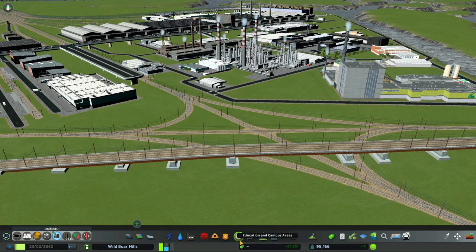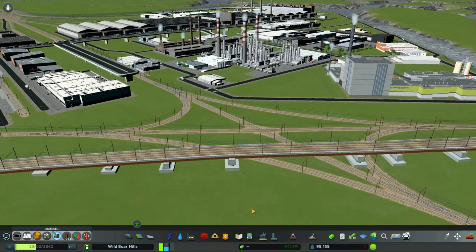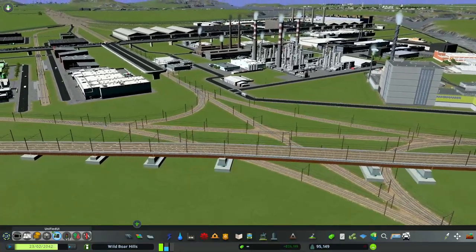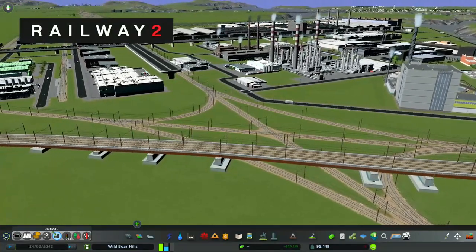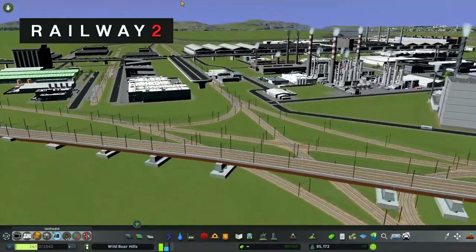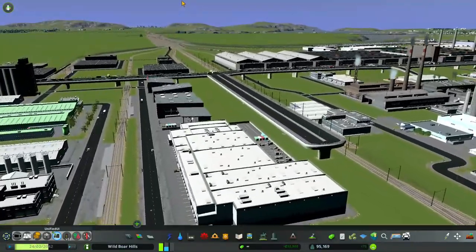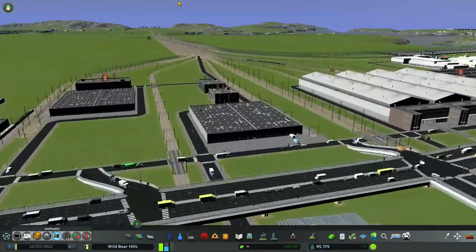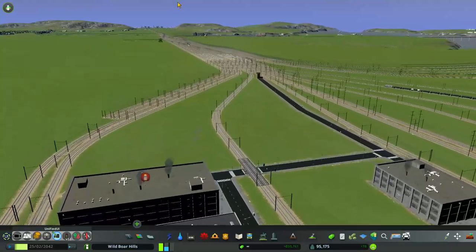Welcome to The Old Boar Plays City Skylines. This is a tutorial series for you to learn all about Railway 2 train networks. I'm putting in functioning railway infrastructure, and in this video I'll be showing you how to make a switching yard.